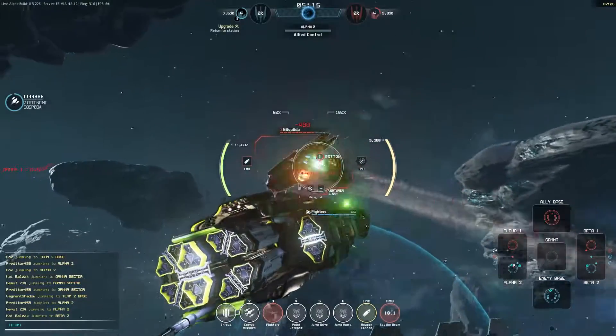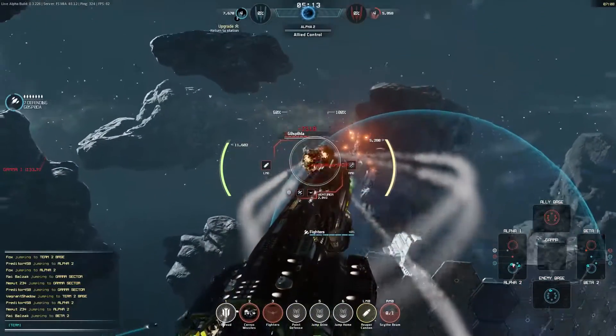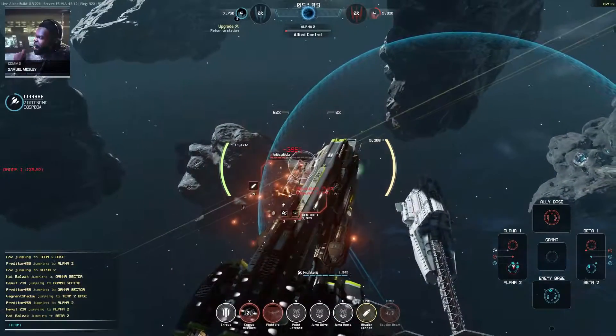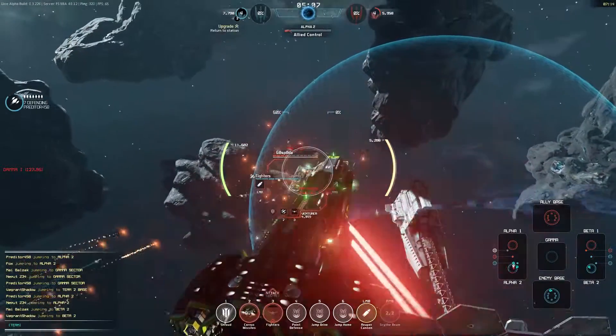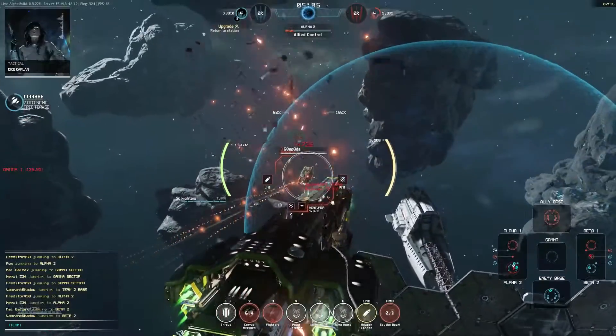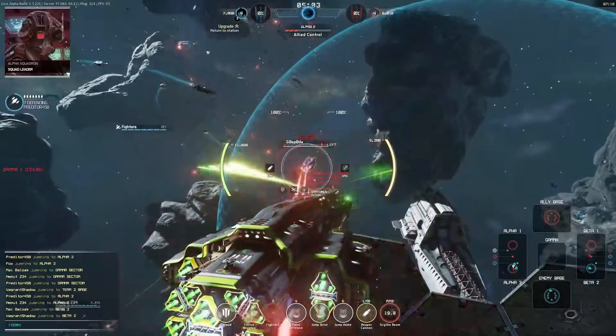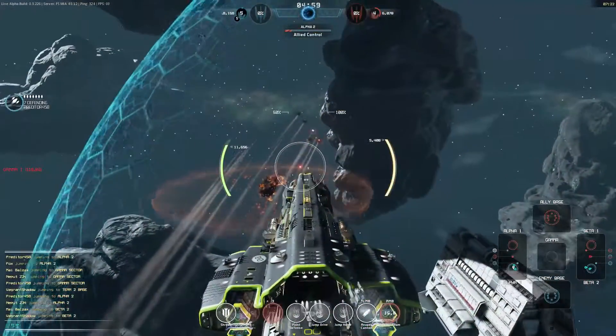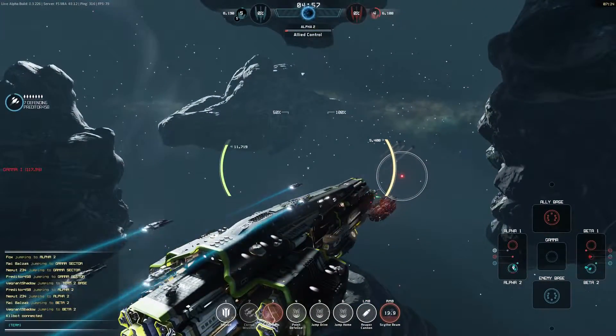The Shroud basically puts extra shielding around the flanks of your ship so that if the enemy is firing into your side, you'll take less damage. Then 2 we've got missiles, 3 fighters, 4 point defense, 5 and 6 are your jump drive - fairly standard stuff. And then your main weapons are the Reaper cannons, which do fairly serious damage, especially in combination with the Scythe Beam when you take out the enemy's armor.